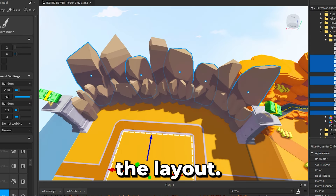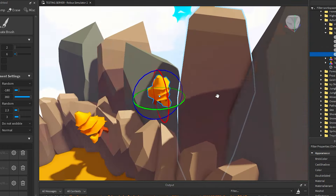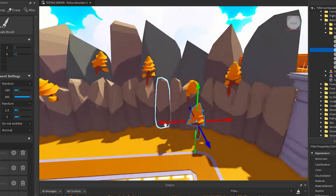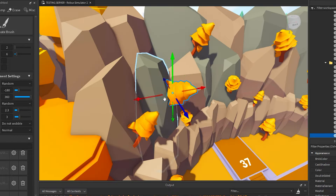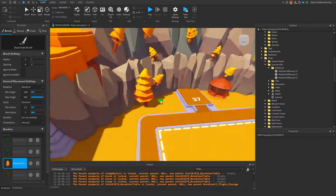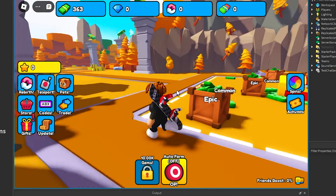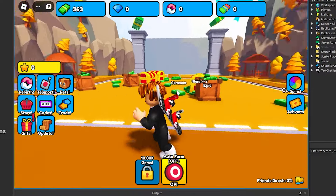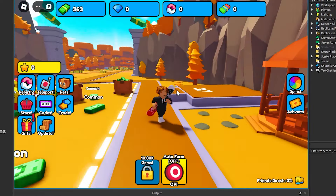I already had the layout for the third area — I just needed to add assets. I'm done with it. It looks quite simple, but really good.